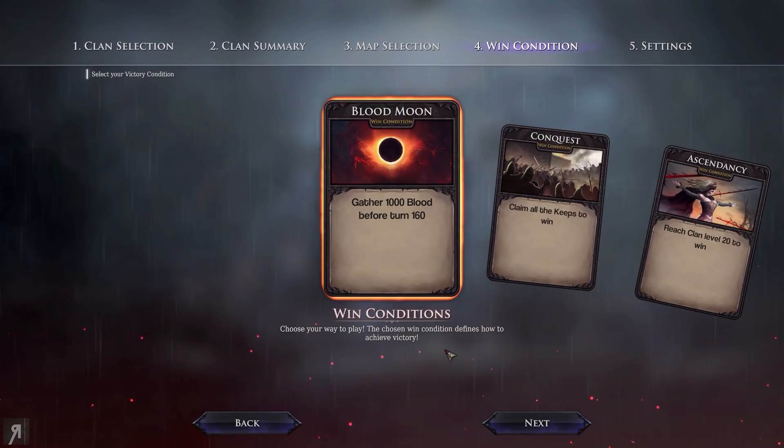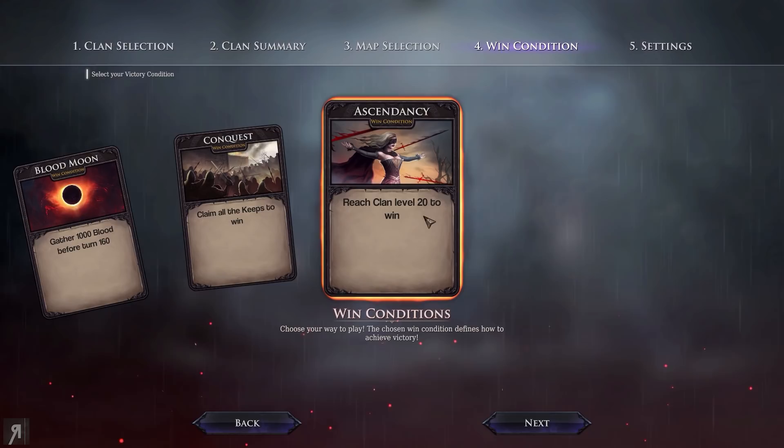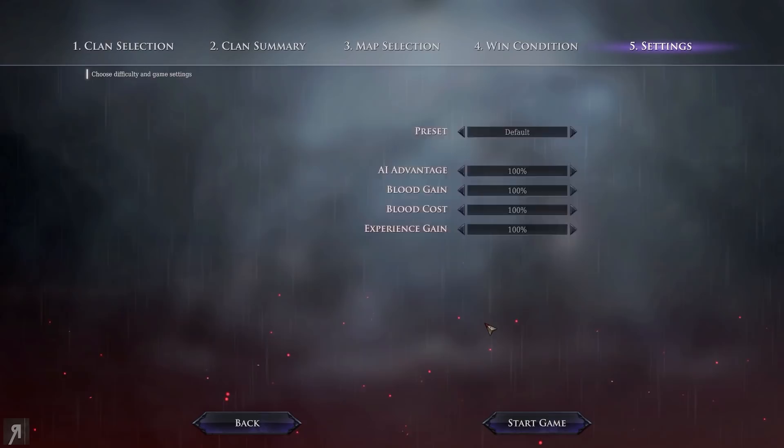Now win conditions are an important thing. You can choose to gather 1000 blood before turn 160, claim all the keeps for total domination, or reach clan level 20. Personally I think clan level 20 is probably the easiest to do, especially with Nos Furnace — I think they're pretty fast at leveling up. In my earlier sandbox game I got to clan level 11, so maybe level 20 is a bit hard, but we're going to go for that one.